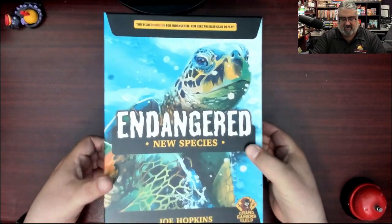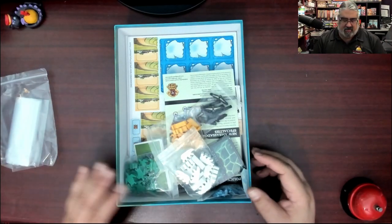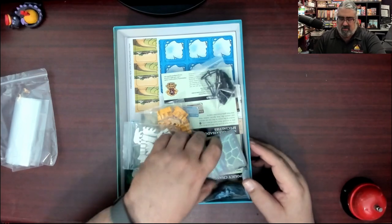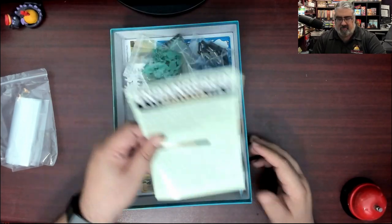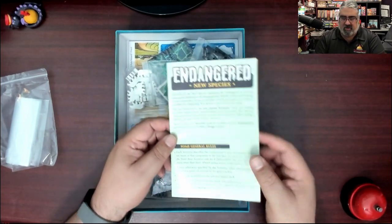Let's check it out - bag of baggies, always appreciated. There's quite a bit of air in this box, I have to admit. There's an impact card. Everything's just kind of in here loose. The animeeples are the coolest part. New species - we're going to look at this first.